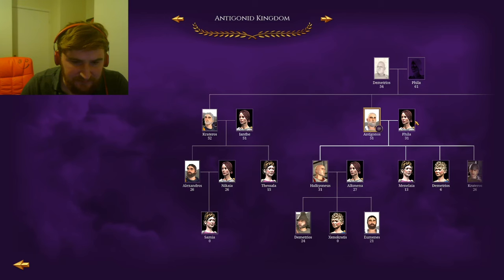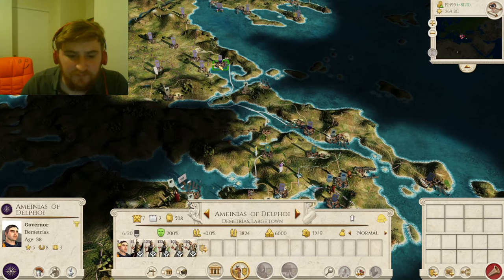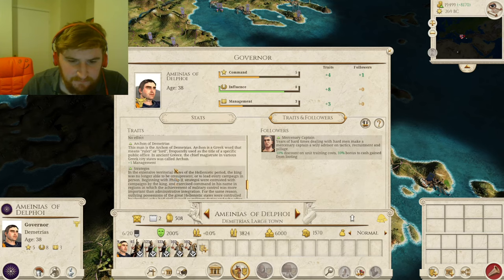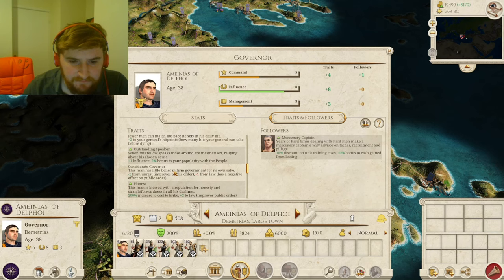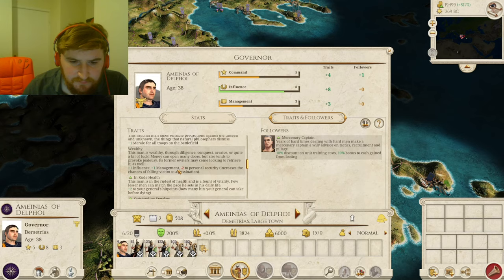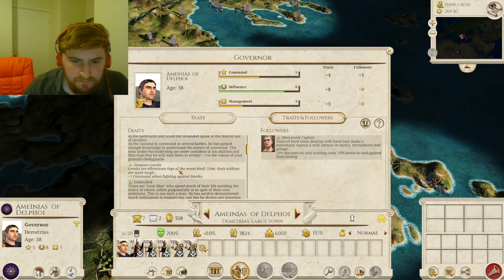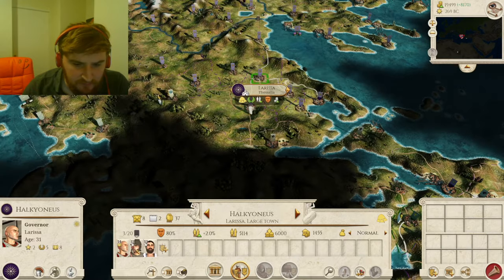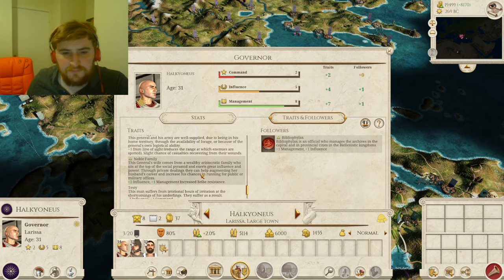One thing I forgot to mention is there's also a trait that tracks the general's experience in battle. It's pretty nice because we didn't have that before. The more experience your general has and the more battles he's fought, the more he will increase in that trait. And it also impacts some of his other traits — like for Carthage, he might get more command traits if he has more experience. Here's Halcyonius again — you can see the noble family trait: his wife comes from a wealthy, aristocratic family who sits at the top of the social pyramid and can help augment her husband's career.